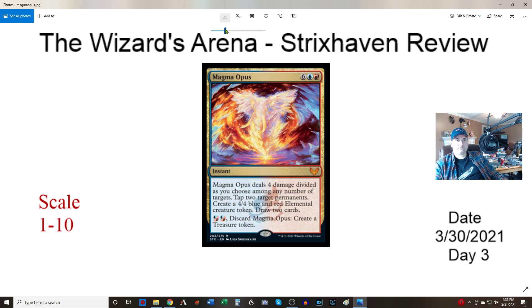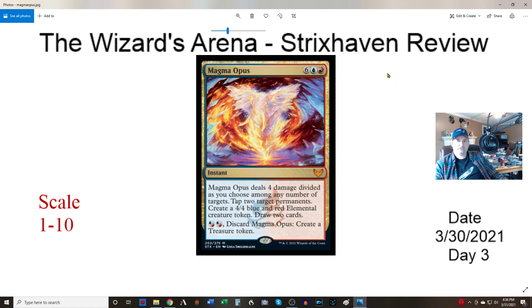Magma Opus — eight mana, you better be doing something. Six, one blue, one red instant mythic. Deals four damage divided as you choose among any number of targets. Tap two permanents. Create a 4/4 blue and red elemental creature token. Draw two cards. That's a lot of stuff. And for two blue-red hybrid, if it's early in the game, you can ditch it to make a treasure token, so it has quasi-cycling. I like this card a whole bunch — this is an eight. It lets you do something early game, and late game it does a ton of lifting.